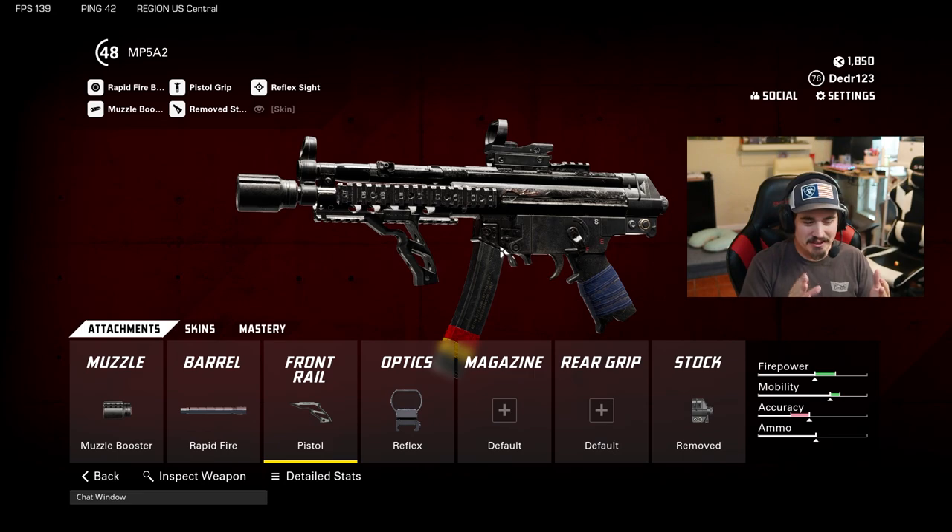First things first, we're going to be putting on a muzzle booster and a rapid fire barrel. The rapid fire barrel is way better than a heavy barrel. I better not see nobody out there running a heavy barrel on this thing - it slows the TTK down, it's super slow to kill. You got to make sure you run that muzzle booster and that rapid fire barrel.